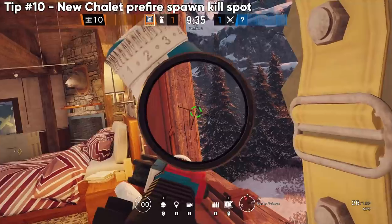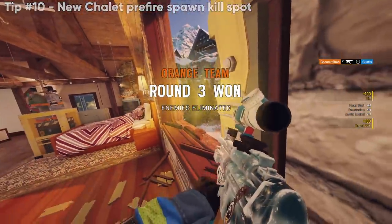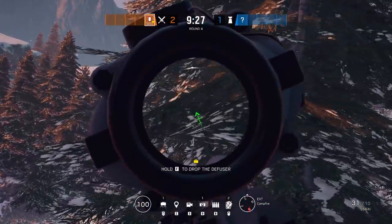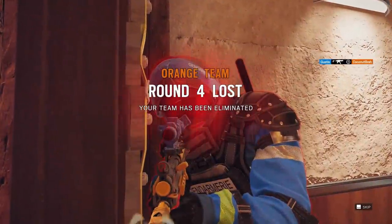If you watched the most recent video, you've probably seen this — the most insane Chalet pre-fire spawn kill spot I've seen since the map came out. You can kill them like five steps off spawn, so it's not even illegal to do.